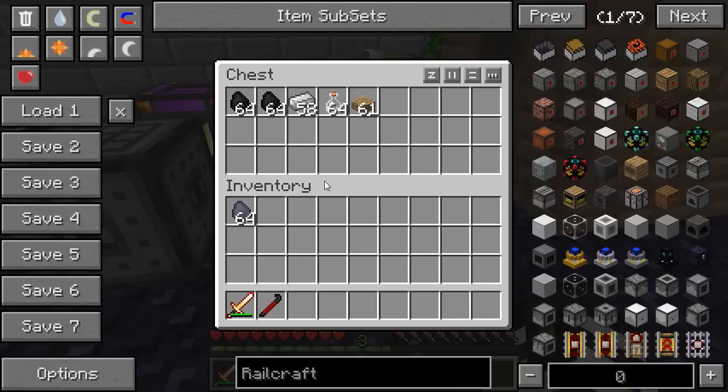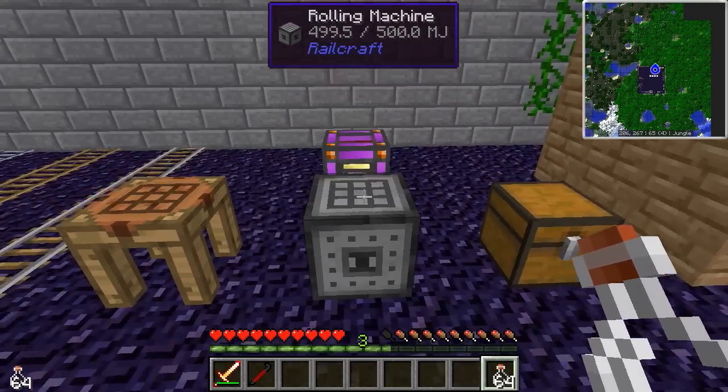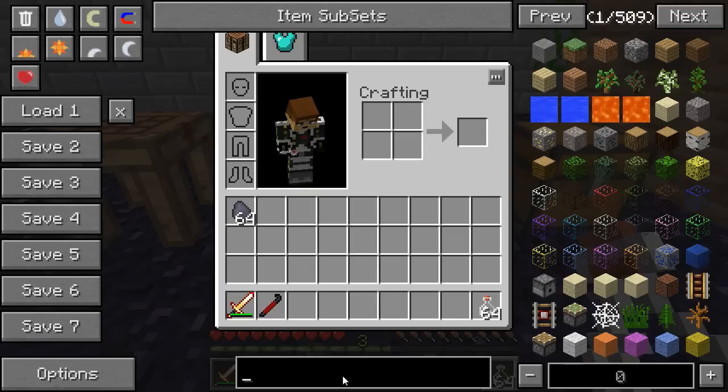Now let's learn how to make the basic rail. This is important if you want some of the perks of Railcraft but not the rest of the rails, so if you memorize anything, memorize what I'm showing you right now. You're going to need one more machine, and it's called the rolling machine — it's how you're going to roll the iron into rails.